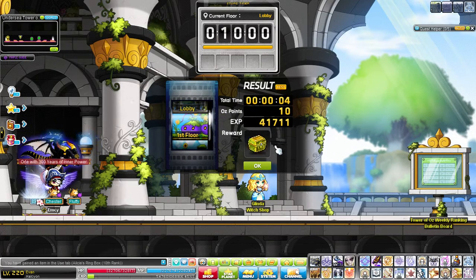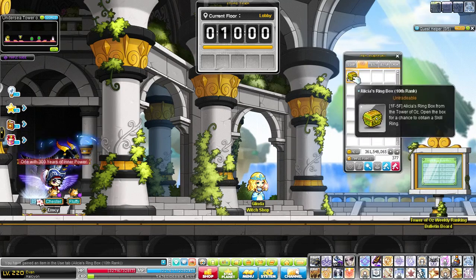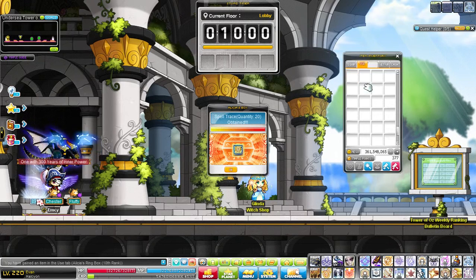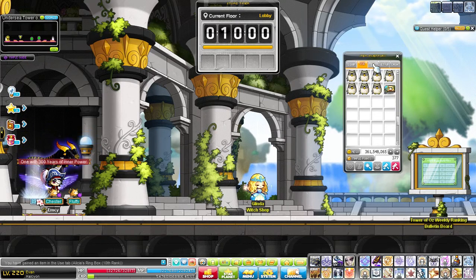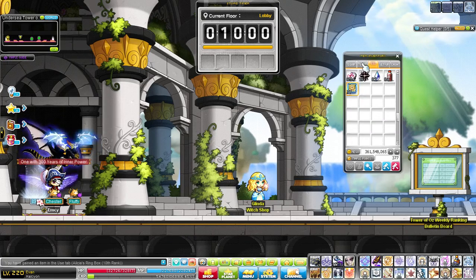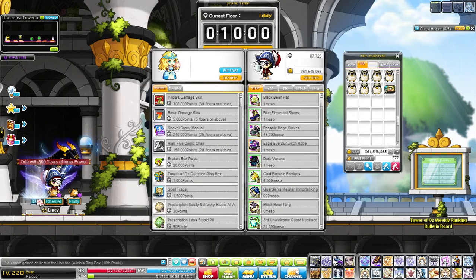For clearing 1F you get a rank 10 box, and when you open it there's a chance to get Oz point pouches. Of course I got spell traces, but before the revamp it was really easy to just do 1F like 100 times, get a ton of pouches — you'd get like 15,000 points a day just doing that, and it took about an hour.